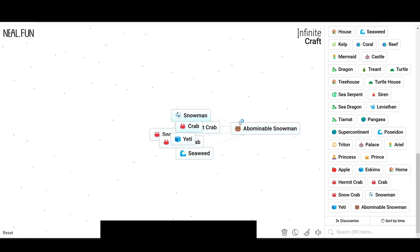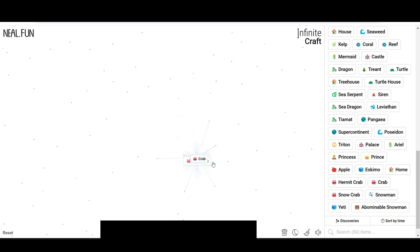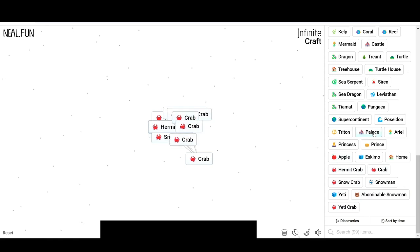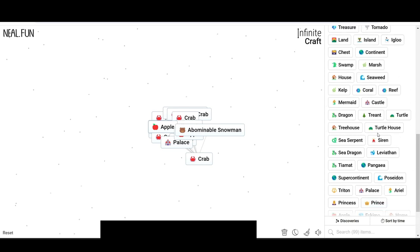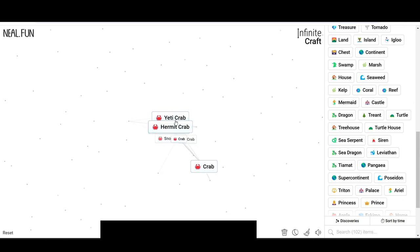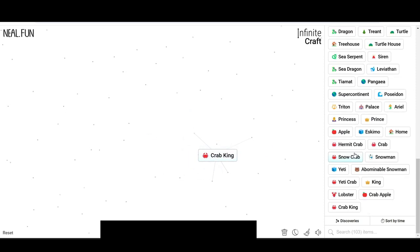We got snow crab, hermit crab, crab, snowman, and yeti. Snowman plus snowman — that's just yeti. Sushi! Crab — yeti crab okay. Hermit crab palace, king lobster — is it really crab apple? Crab king — okay yeah!